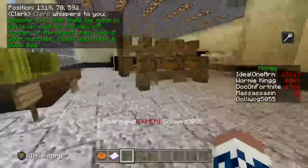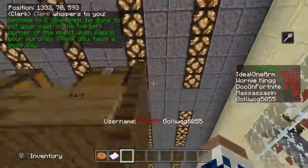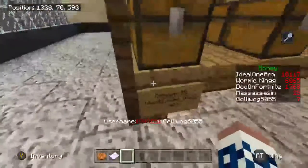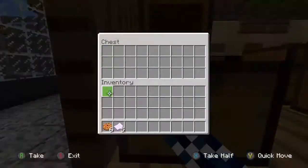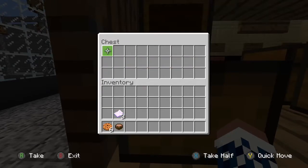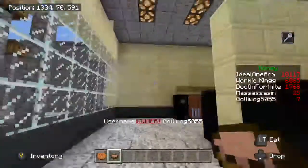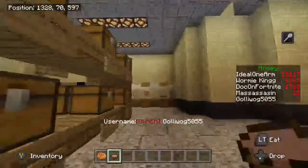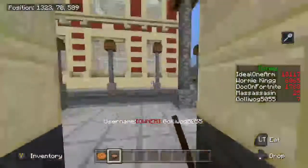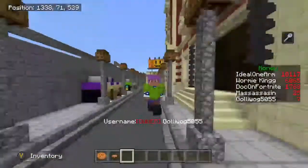The clerk says: 'Welcome to Seaside Shell — be sure to put your cash in the top left corner of the chest when making a purchase.' So if we want cream of mushroom, which is only two dollars, we take our money, place one and two into the chest, and there you go — you've got your food. This works for all the food in the grocery store, including the baked goods.